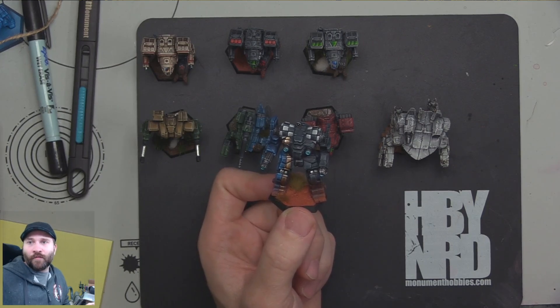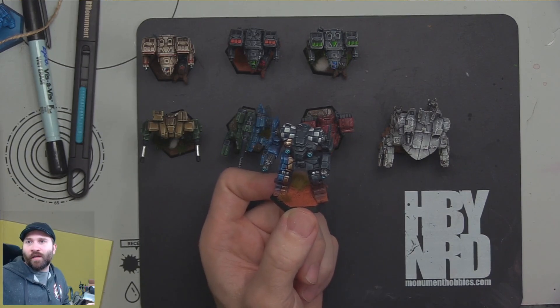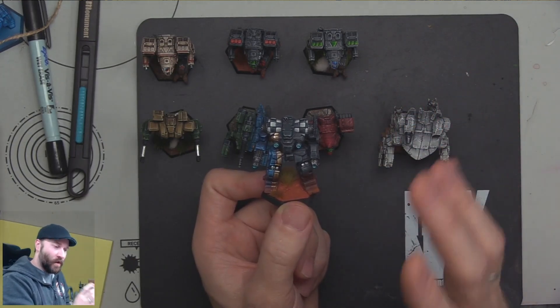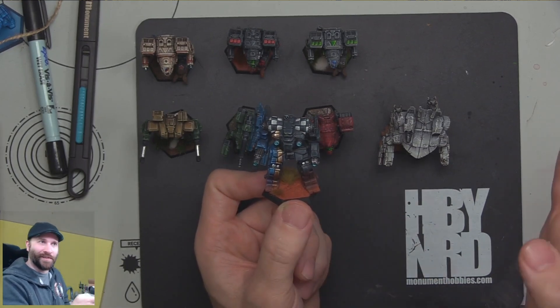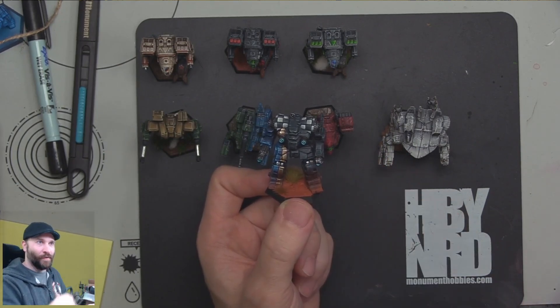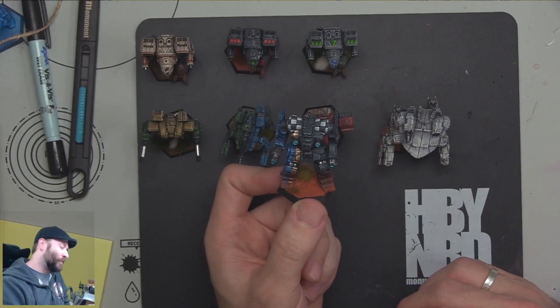This guy is from the Blue Lance, which is the Famine wing - the portion of my faction Ferria Phasma. Each wing is named after a Horseman of the Apocalypse: we've got Conquest, Famine, War, and Death - and then the big baddie is Apocalypse. That's my faction's nomenclature and naming convention.